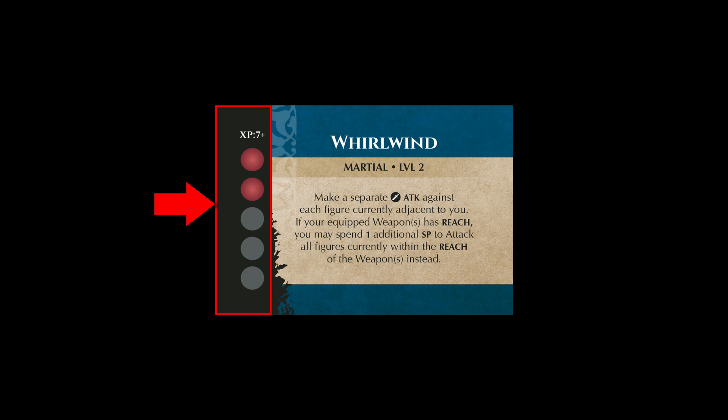Assuming the ability doesn't have any other conditions that prohibit using it multiple times, like Whirlwind here, an adventurer could use this ability as many times as they have stamina points to spend. Meaning that if you had four stamina points, you could use Whirlwind twice in a single turn.